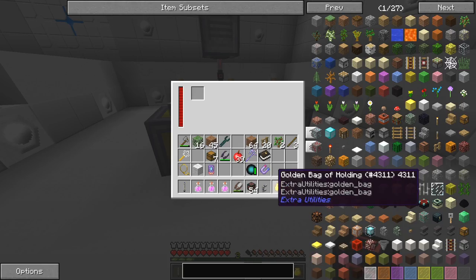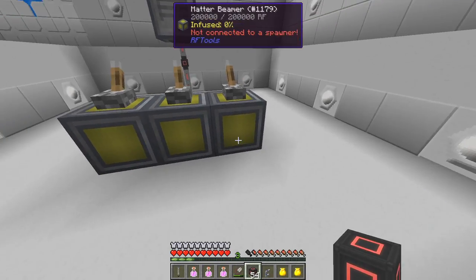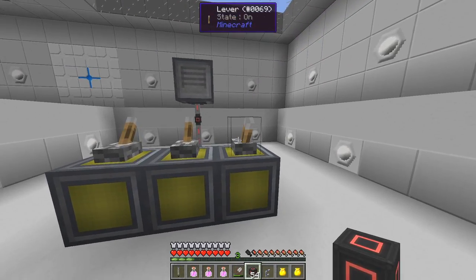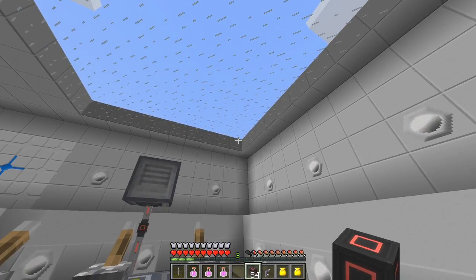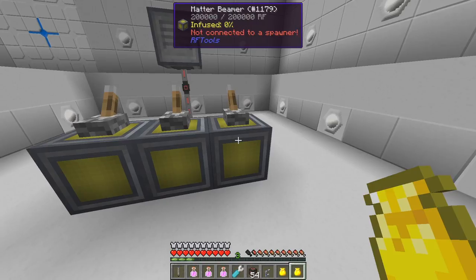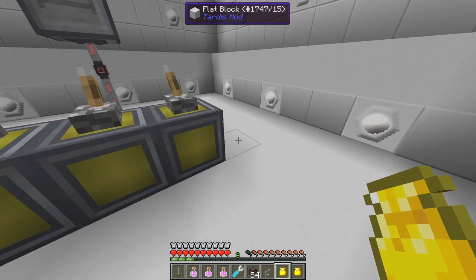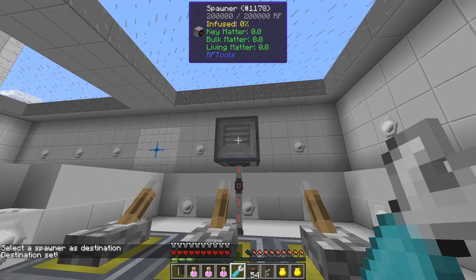They were all fully charged before anyway because I moved them from somewhere else. So we need some of that and some wool like that, and these also need to be joined - I need to connect these together. What I need for that is an RF Tools wrench - I've got this smart wrench. It says it's not connected to a spawner, so you have to shift right click it - nope - you have to take the wrench and right click it and then right click that onto the spawner. So it now says 'select the spawner destination set'.